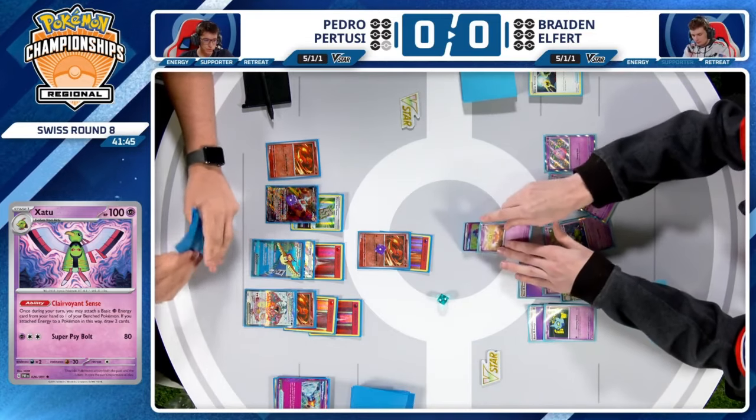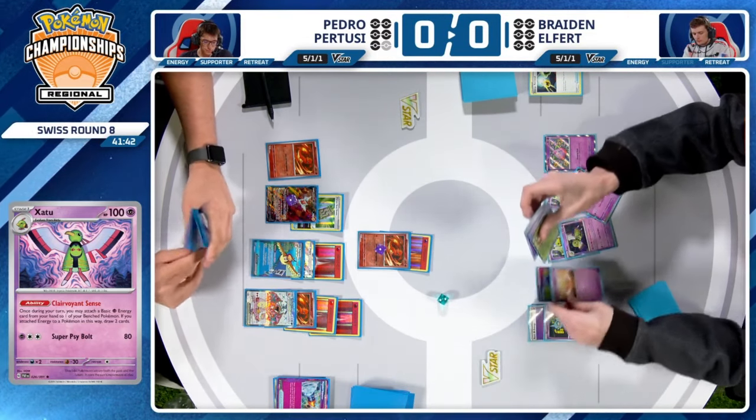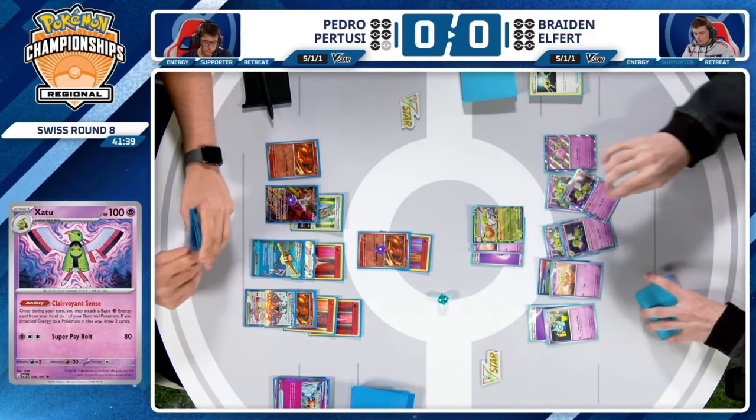No energy found, but Braden has just enough to take down the Charmander. We see a Hero's Cape Flittle now with 130 HP — try to KO this one, Pedro.